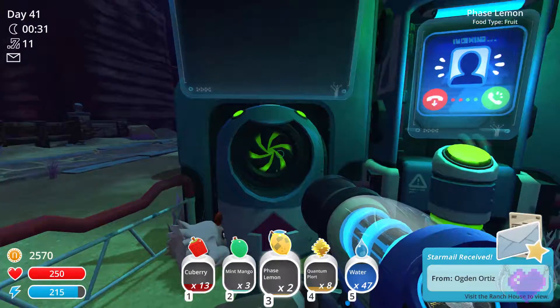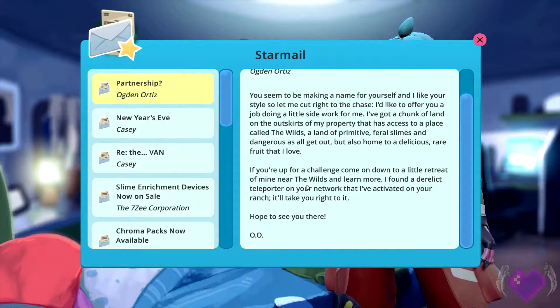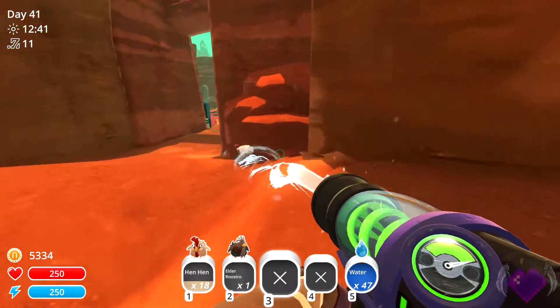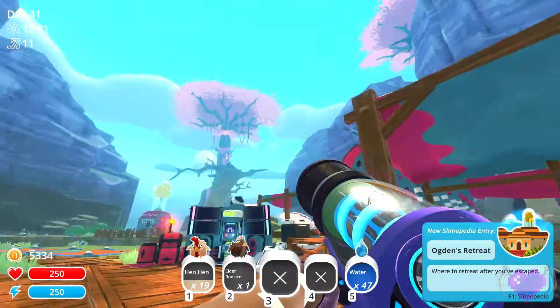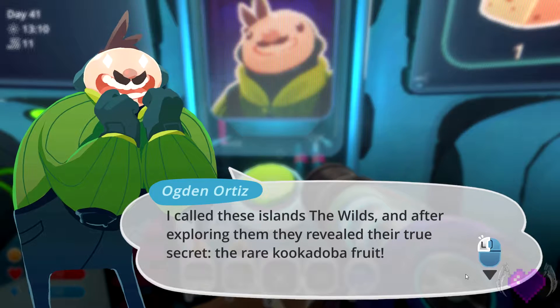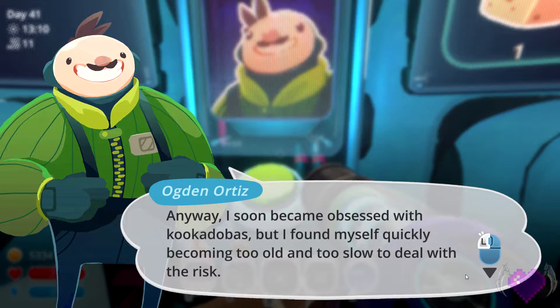Once you trade with Ogden in the Range Exchange, he'll send you a message asking you to visit him on his ranch, or what is called Ogden's Retreat. The way you get to Ogden's Retreat is by using the teleporter on the path between your main ranch and the overgrowth side, which means you'll also need to have unlocked that ranch expansion. When you get to the retreat, you can talk to Ogden more via his Range Exchange, where he tells you about the elusive and delicious kookadoba fruits that can only be found in the Wilds. Ogden is obsessed with these fruits — he's a master chef and food connoisseur — and since he's gotten too old to go get them himself, he asks you to collect the fruits for him. In exchange, he'll give you a new food called spicy tofu as well as a few upgrades for your ranch.